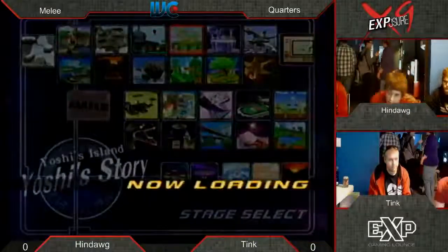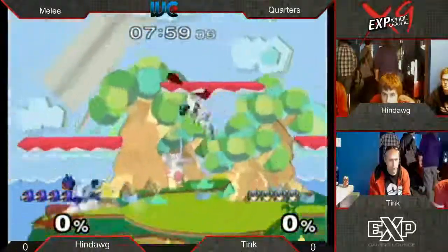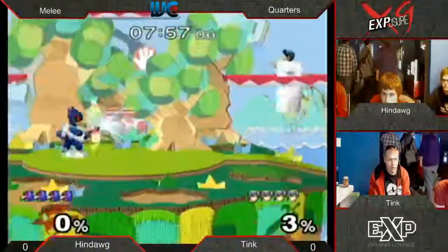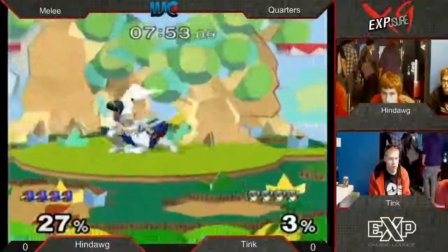It's about to jam out. Is it Omegas? Are we going Omega? No, we're going on Yoshi's. People call this Marth's Story, but a lot of Falcos like this stage too. You get those really forward smash kills off the side. You can really combo people around this stage pretty easily as well.